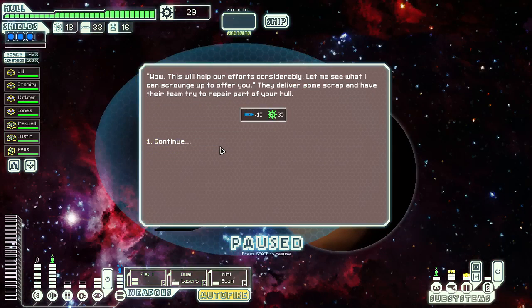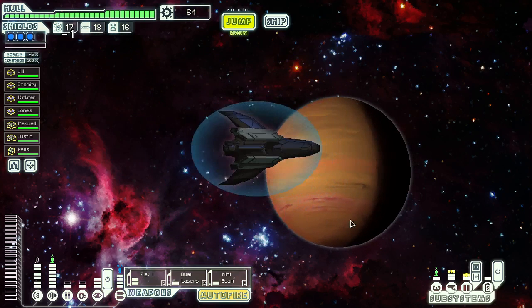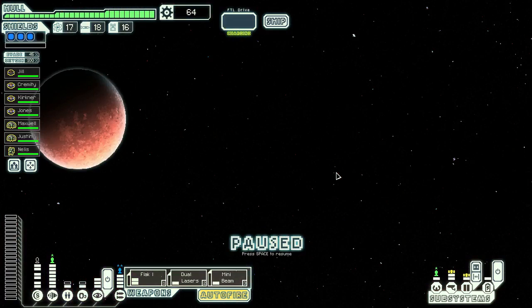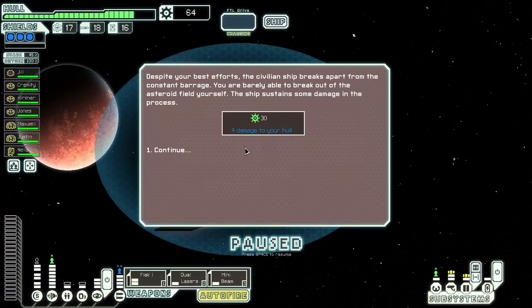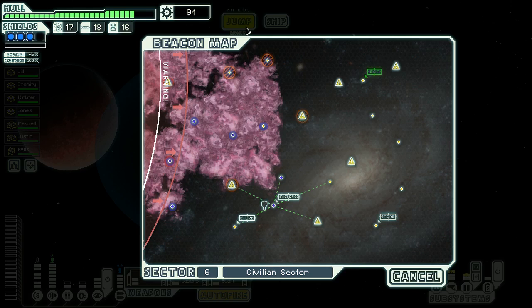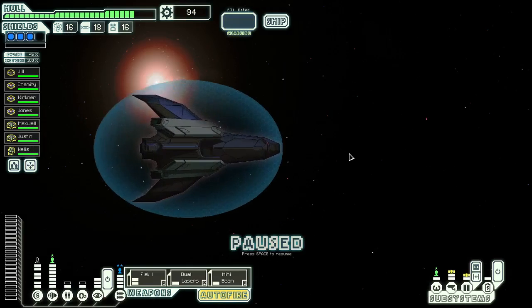You can take 15 missiles. Have their team try to repair part of your hull — well, you can try all you want. Distress. Offer them assistance — we will shield you, we'll take the damage. But they can now try and repair it, I guess. Alright, this way. You should be able to get something cool at the store.